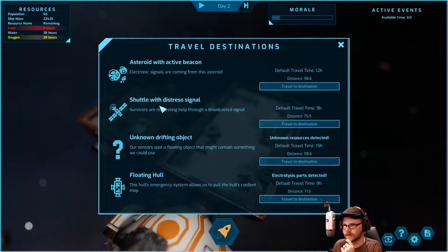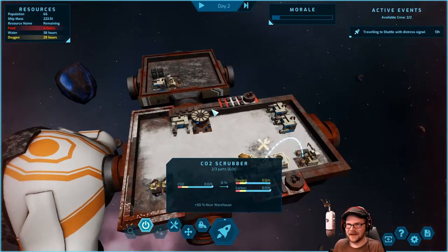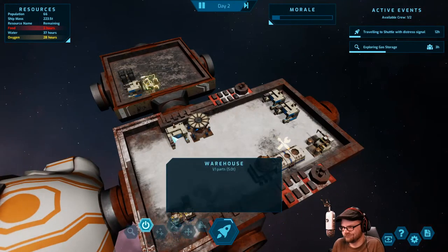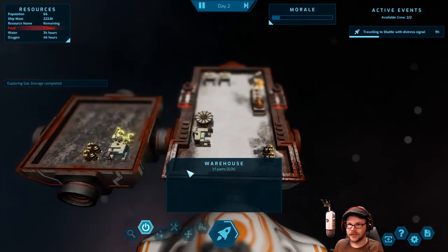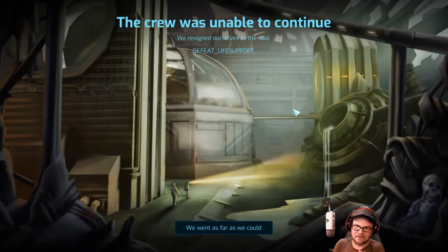There's an unknown distress signal only nine hours away. We've got to get there in less than four hours, so we're not going to make it. Unless something pops up on our way there, we're going to die again. I'm out of food again. This game is brutal. We can search the gas storage — maybe there's some food bits in there. Pressure oxygen — great. And we die.